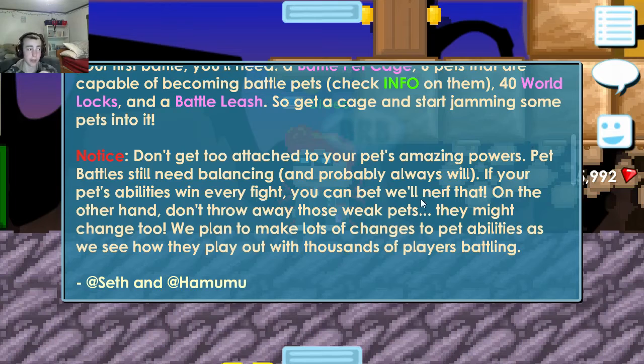Don't get too attached to your pets' amazing powers. Pet battles will still need balancing and probably always will. If your pet abilities win every fight, you can bet they'll nerf that. On the other hand, don't throw away those weak pets — they might change too. They plan to make a lot of changes to pet abilities as they see how they play out with thousands of players battling.